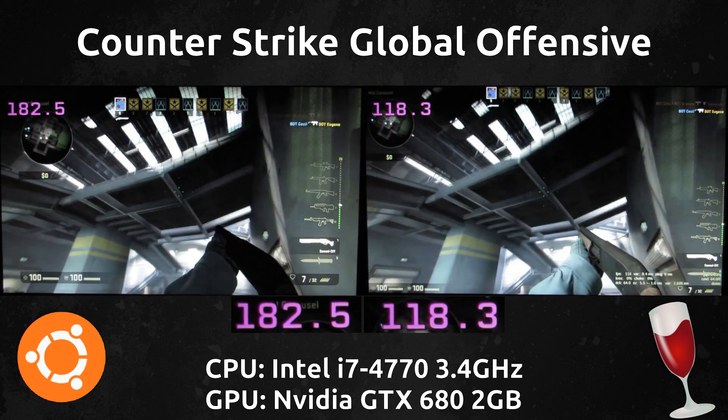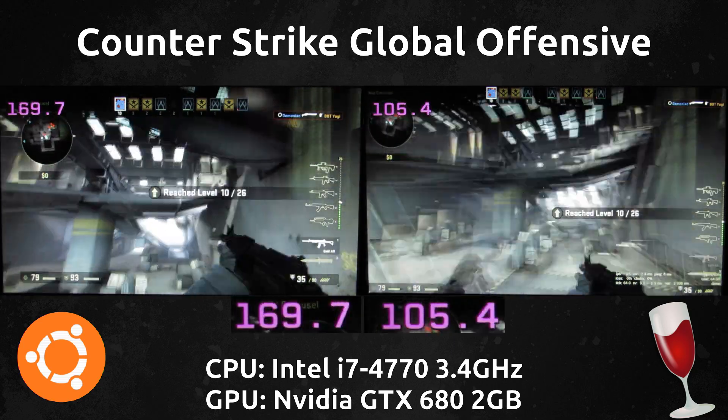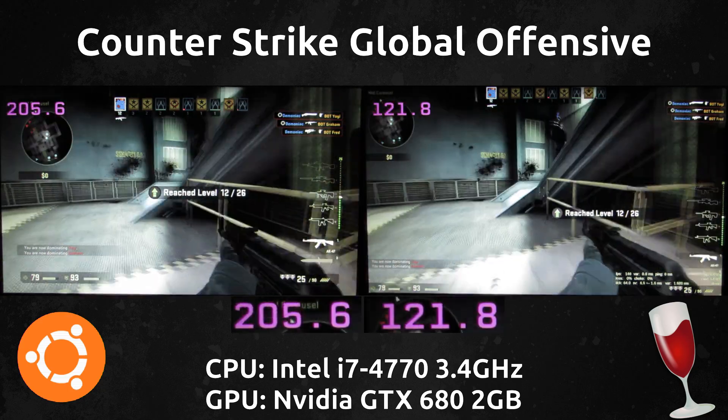We're still seeing a consistently higher frame rate on the native version. It's pretty high — the difference here is about 60-70 frames per second almost consistently when things get hectic.